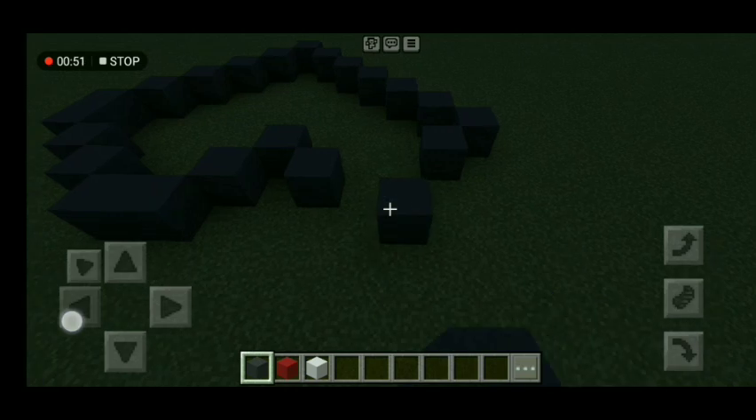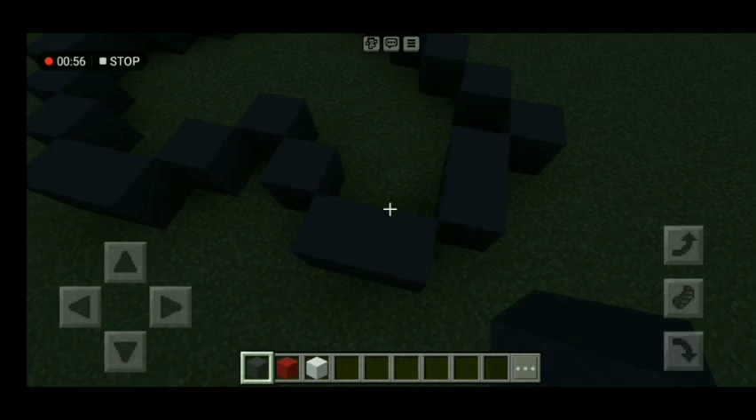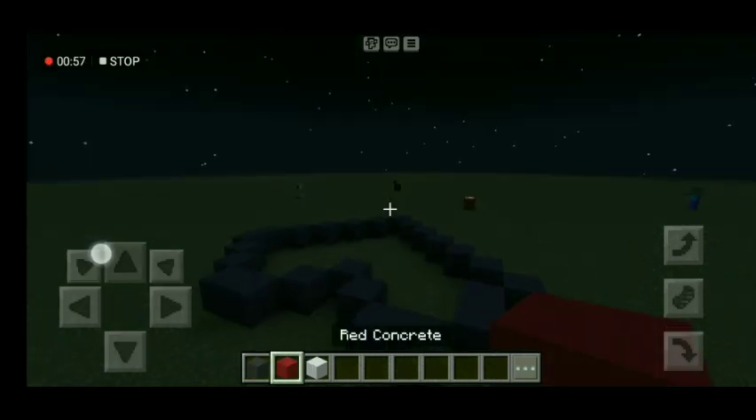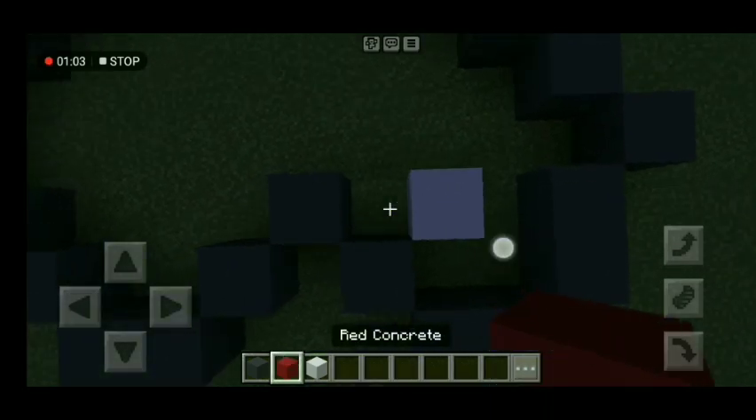Okay, now let's continue. So when placing — no blocks up there. Now let's move blocks — only three levels for the concrete and only one white concrete.